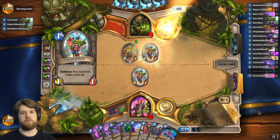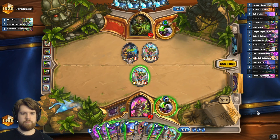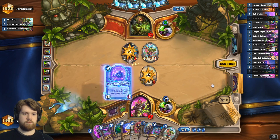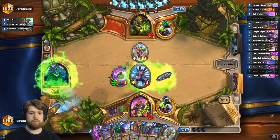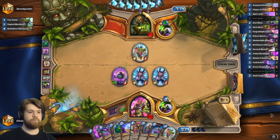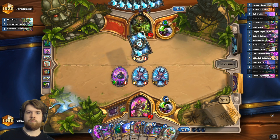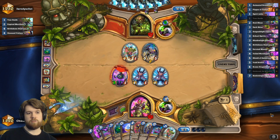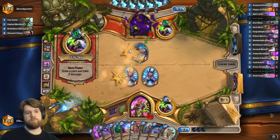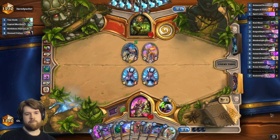Oh, it discards a brittle bone destroyer — probably a pretty good card against my deck honestly. I don't love playing my 3-1 into a 2-1, but that's okay. You can tap and play brittle bone destroyer here, but okay — diseased vulture is a lot stronger. That's a lot of value.